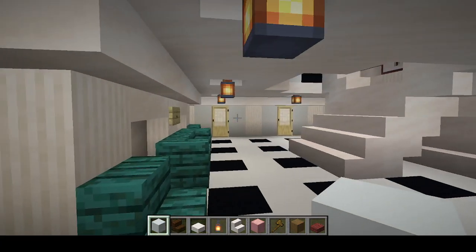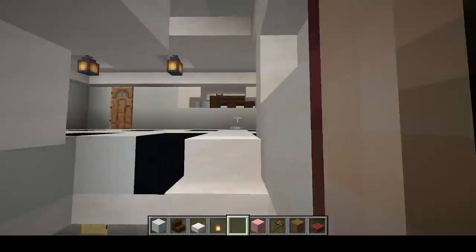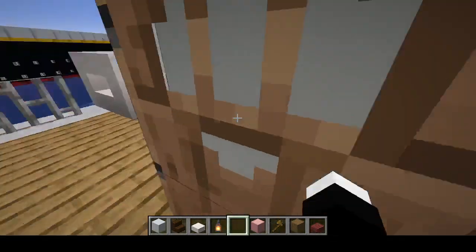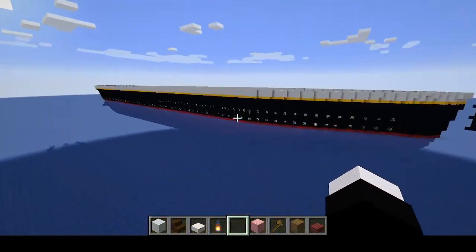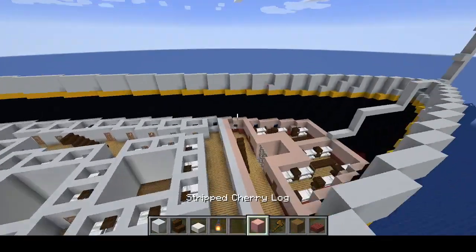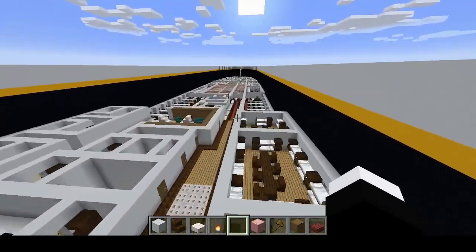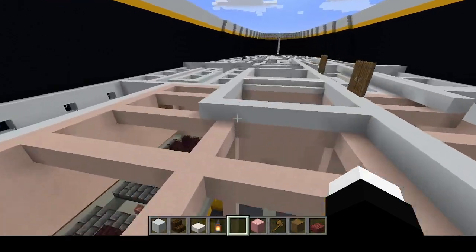Hello, everybody. I just made a discovery about the Isabella that may lead to me restarting this project from scratch. Not the Eastern Dream — this ship's fine — but I might end up clearing this and starting over because I don't know how to count. That's what it comes down to. I just don't know how to count. This is going to be a very short video just so I can illustrate the problem.